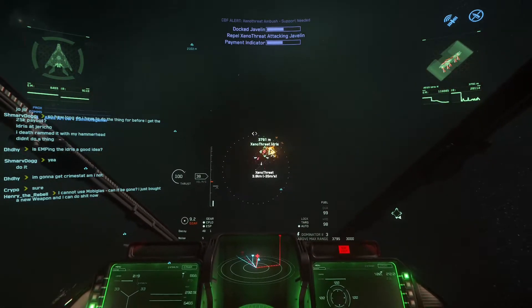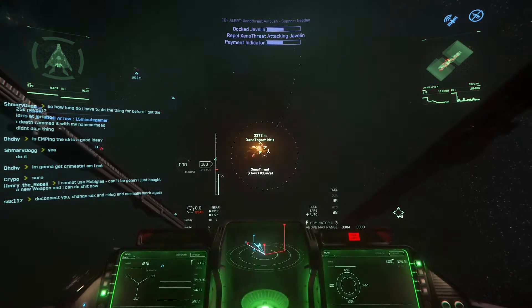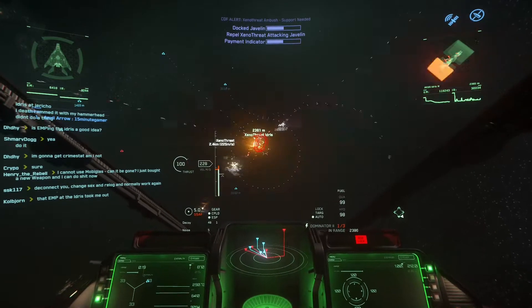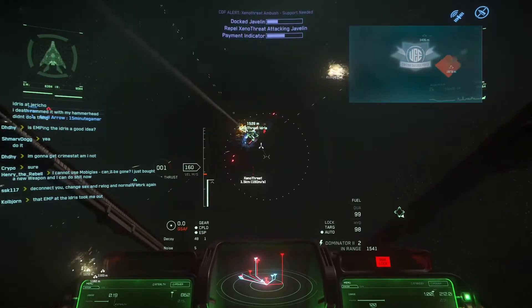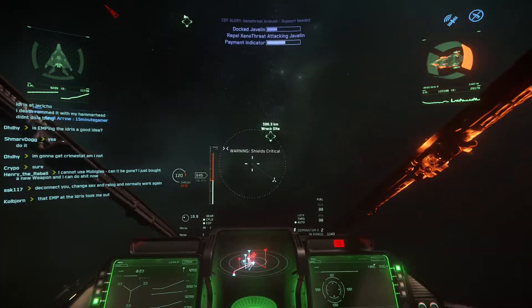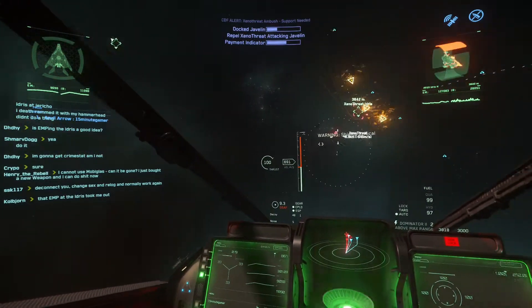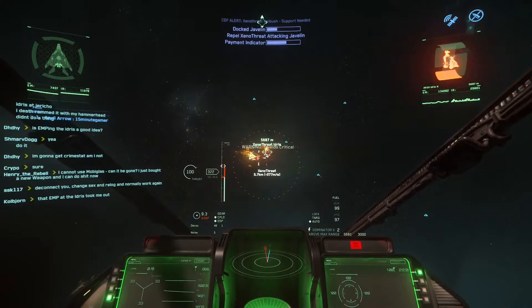There are also war bond upgrades on the Freelancer MIS. That covers all the ship-related things. There's also a free fly event on as well, so you can fly loads of ships. There were just far too many to mention so head to the store - there are loads of ships for you to try. It's a big sale and a big free fly, you can head in and fly them all if you want.